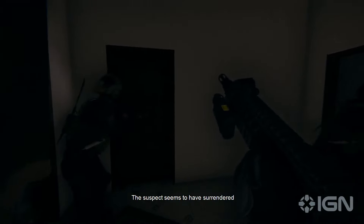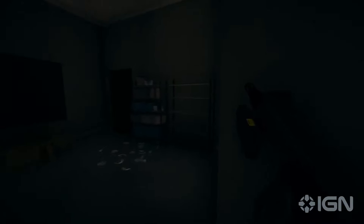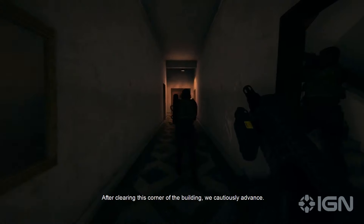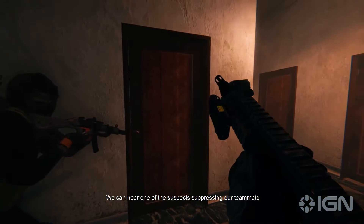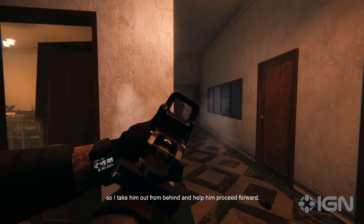Suspects seem to have surrendered — let's clear the room next door. After clearing this corner of the building, we cautiously advance. That was the other team reaching for their C2. We hear one of the suspects suppressing our teammate, so I take him out from behind and help him proceed forward.